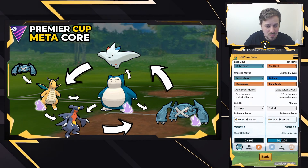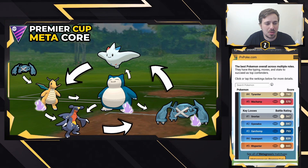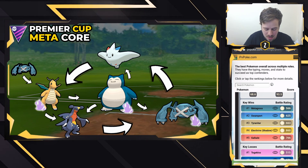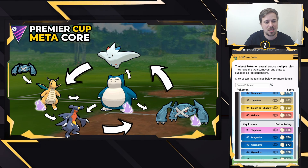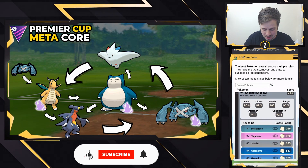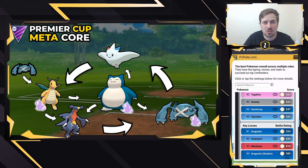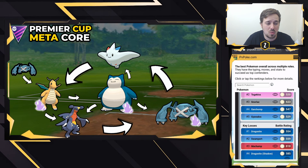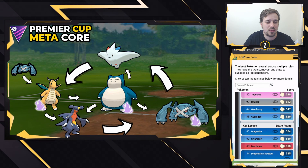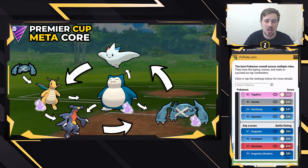Snorlax does well against most of the core — it can beat Metagross, but loses to Dragonite, Garchomp, and Togekiss when it's behind on energy. As a safe switch when you're ahead on energy, Shadow Snorlax can beat all of them — Metagross, Togekiss, Garchomp — and against Dragonite it's super close. You can't have your whole team weak to Togekiss or Metagross; you have to account for these Pokemon.